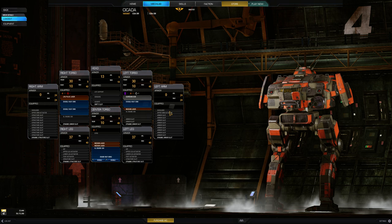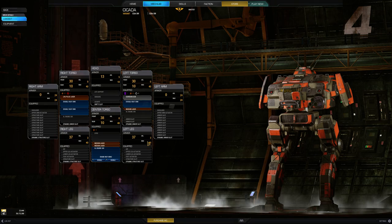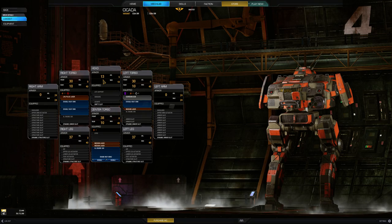One thing to notice is the armor distribution — none in the left arm, none in the right arm. I've got negative three on each leg, as well as negative five in the head.